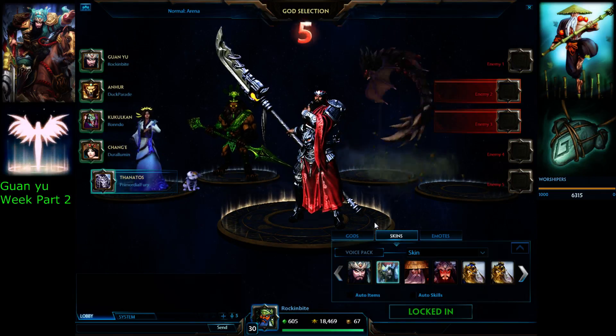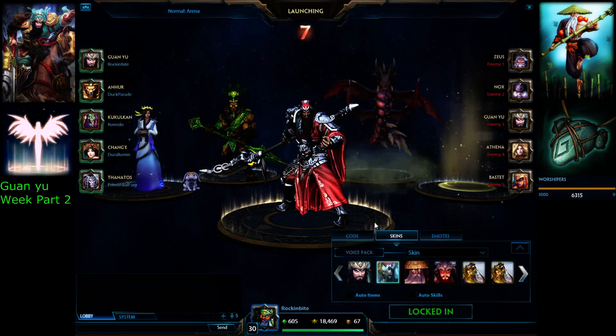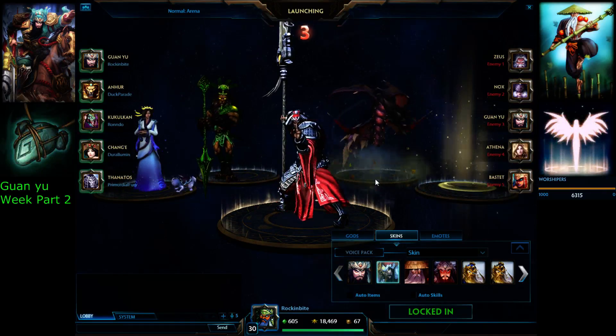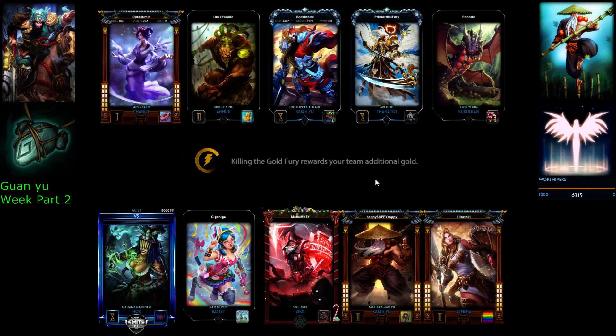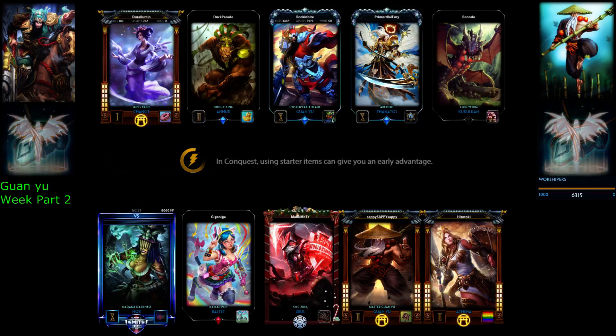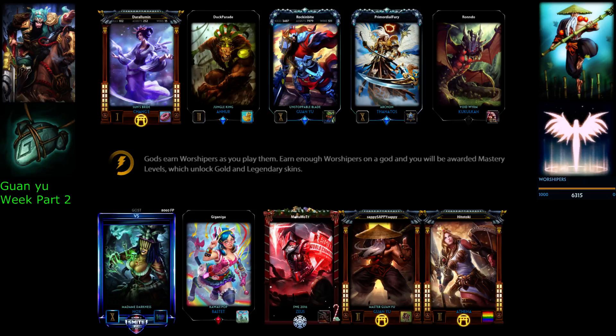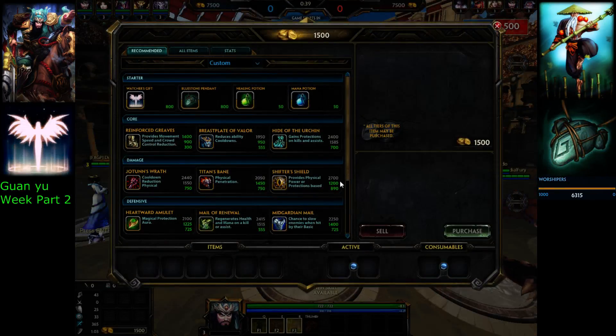Now we get to see what the enemy team picked and we'll see how we stack up against it. I just hope they don't have a Nox or Isis. And there's the Nox, so that's very unfortunate. And the Athena. My prediction for this game is it's going to be very, very difficult to win, especially with people going to get jumped on really hard. Someone else playing Guan — you've got to love that. We're going to fight Taino, we're going to fight Zeus. Zeus will be my target, by the way. Nox's silence, her root, her cripple is just all over you. It's going to be very hard to go in, and even counter-initiating is going to be extremely difficult, especially since they can match my aggressive going-in power with their Guan or with their Athena dashing in and taunting everybody.